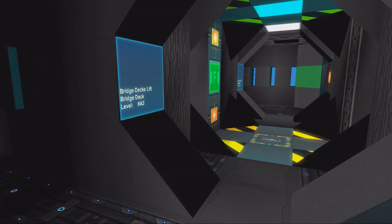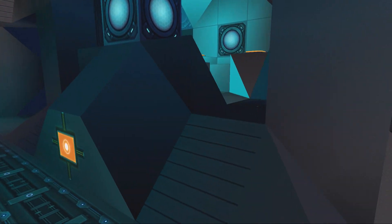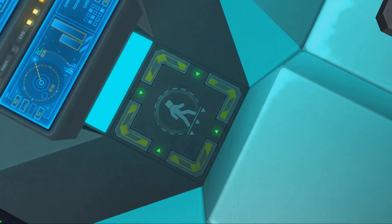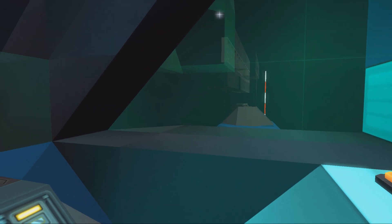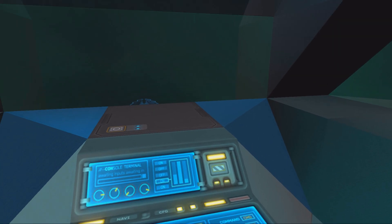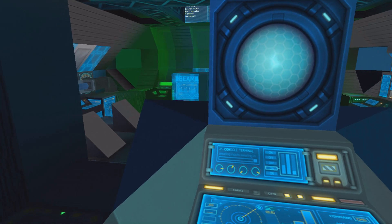Bridge deck lifts — we can bring the other elevator with us. We can go further up here to the captain's private little chamber where you can oversee the whole place. This is so amazing. There's safety stuff here and the captain's overview — wow, that's so amazing.